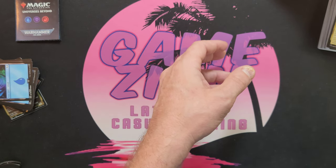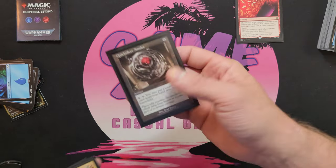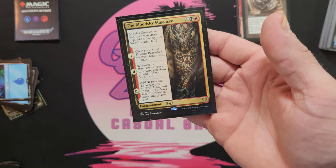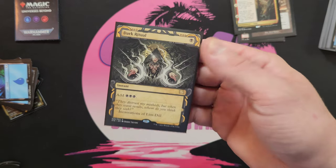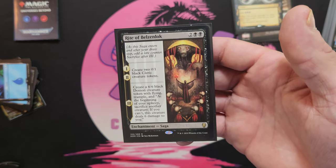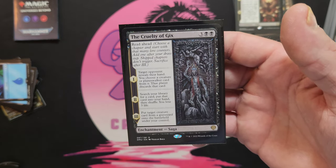Looking at some other spells — of course like I said, just some exile shenanigans. Quicksilver Amulet to cheat out the demons — cheat out the demons. Brothers' War tech. Bloodsky Massacre, making some demons of course. Dark Ritual — classic — I wanted to trade that out, maybe upgrade the one in the deck. Rite of Belzenlok, also creating tokens and a big old fat demon.